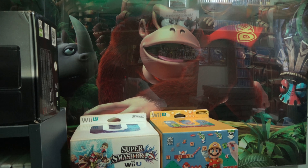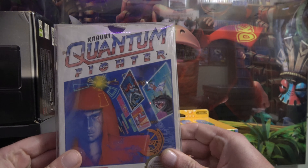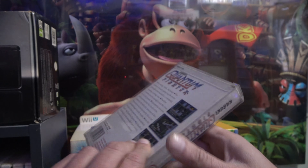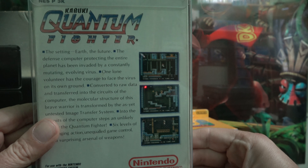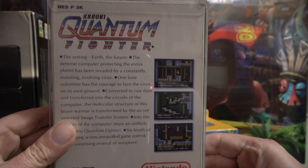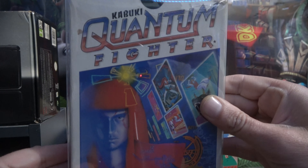Next is another side-scrolling action shooter, and that is Quantum Fighter — really weird company name, Kabuki, not sure if I'm even saying it right. Like always, every game in a cardboard box comes in one of these box protectors — I don't think I have one that isn't. So there's the next one: Quantum Fighter.